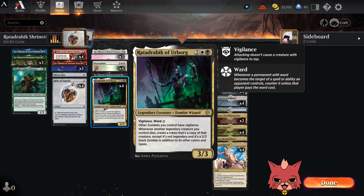What do we got in the build here? This one is based around Ratadrabic of Urborg. In the comments of my last Jodah video, there was a suggestion to play Ratadrabic with Jodah inside a Shrines deck. This is the build I was able to come up with, so I hope you like it, and thank you so much for the suggestion. While I do think the build's going to be a little janky, we're going to have fun either way.